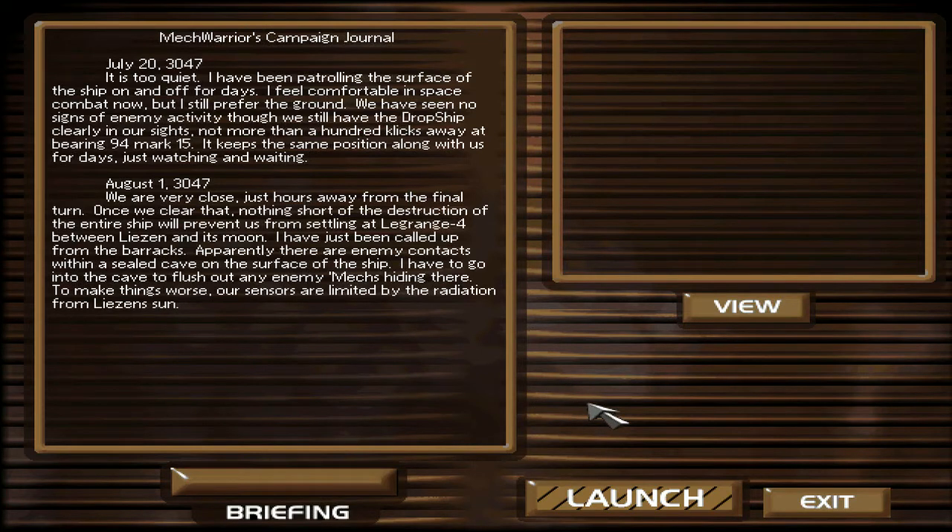It's too quiet. I have been patrolling the surface of the ship on and off for days. I feel comfortable in space combat now, but I still prefer the ground. We have seen no signs of enemy activity, though we still have the dropship clearly in our sights, not more than a hundred clicks away at bearing 94 Mark 15. It keeps the same position along with us for days, just watching and waiting. We are very close, just hours away from the final turn.